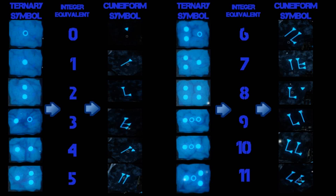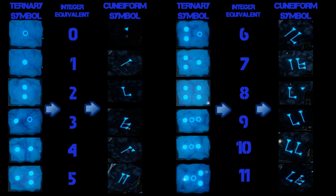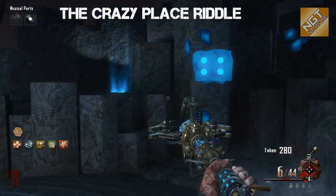We've put together a listing of all the ternary symbols, their integer equivalents, and the corresponding cuneiform symbols. The ternary symbols are also used in the fire staff challenge — not in the Crazy Place, but in the church, where they identify which numbered pillars you have to light up for the torch sconces below. There are 12 ternary symbols equating to integers from 0 through 11, which correspond to a cuneiform symbol. You can see the pattern evolve from 2 to 11 in the creation of the cuneiform symbols. These cuneiform symbols are also used to complete the Crazy Place challenge for the wind staff.